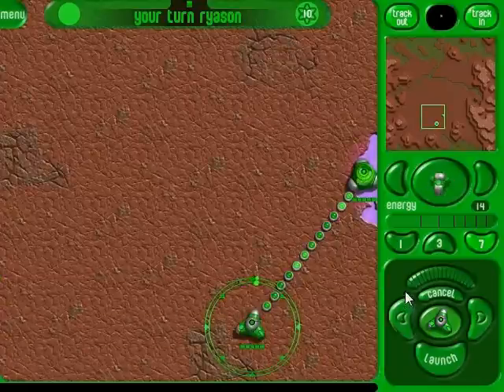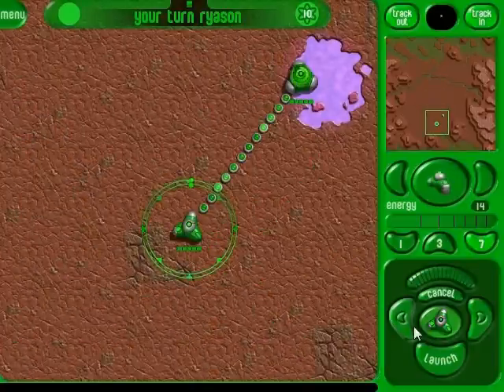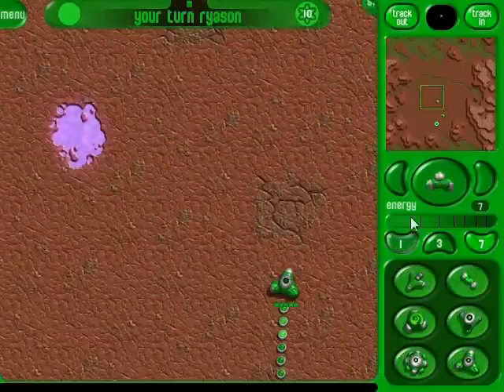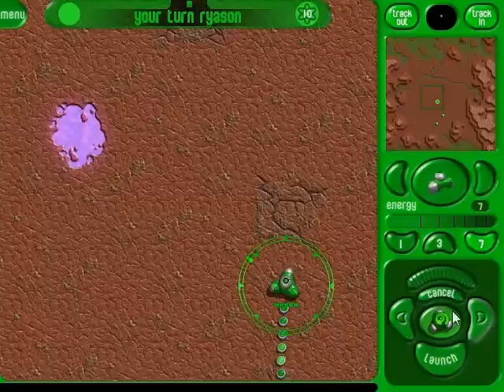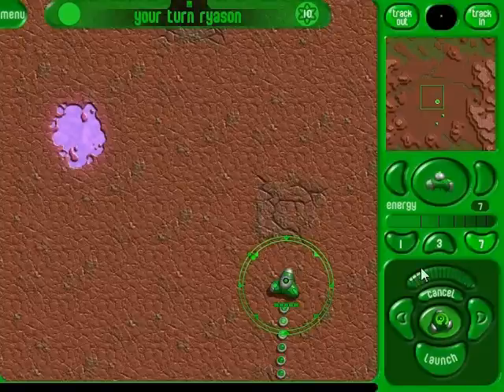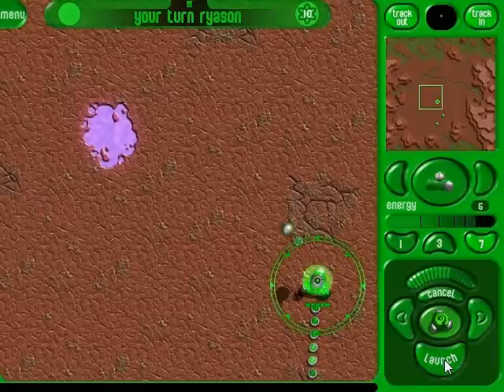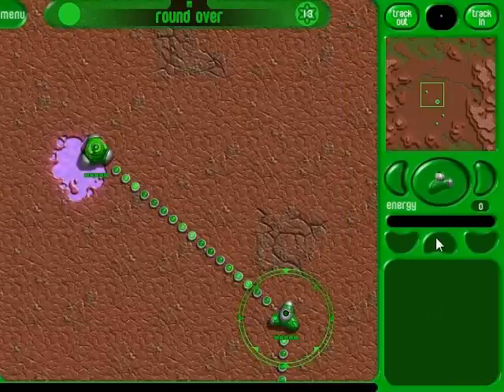We're gonna fire this here because we want to get over there. Here is a hub — that is your main method of launching other buildings. You have to do a lot of... you kind of have to get a feel for how far things fire when playing this game. I think I can get there, it's just a bit over half. You kind of have to get a feel for how far things launch.